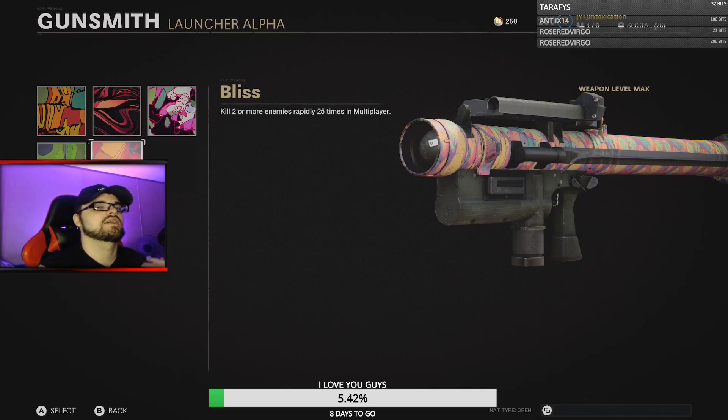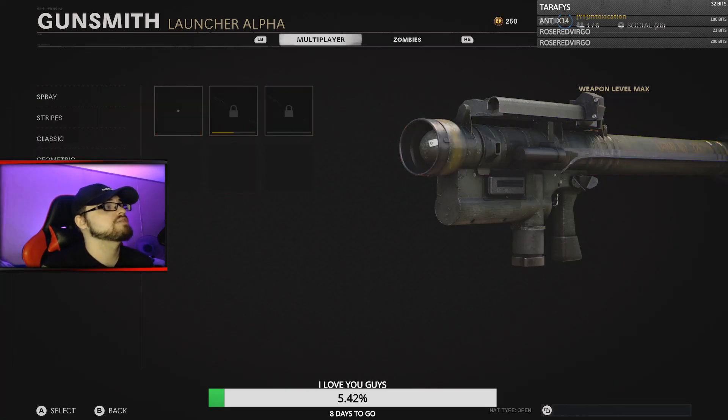The final challenge is to kill two or more enemies rapidly 25 times in multiplayer — essentially 25 double kills. Crossroads and Moscow are two of the easiest maps for this. Armada's B Dom position is also a pretty good spot. This challenge mostly just comes with time played; it was actually my last challenge to complete and I was raging on this one too.